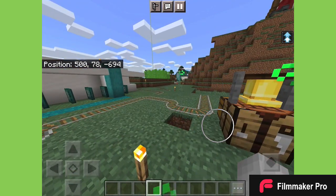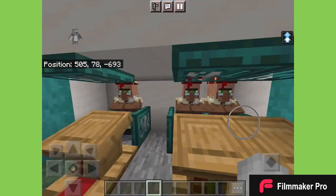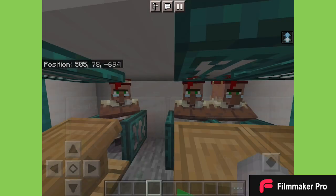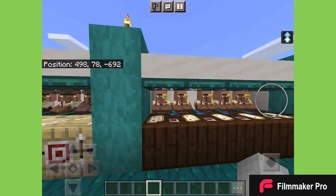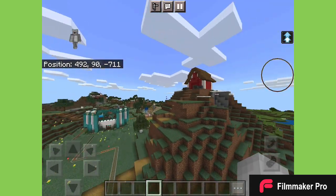Anyways, we have the villager trading hall. Come on, we're waiting on you — you're delaying my video. We have Mr. Mending, we have Mr. Smite, and we have Mr. Feather Falling. Then I have a bunch of stick boys, some more paper boys, and that was going to be the stone cutter trades or whatever it is.